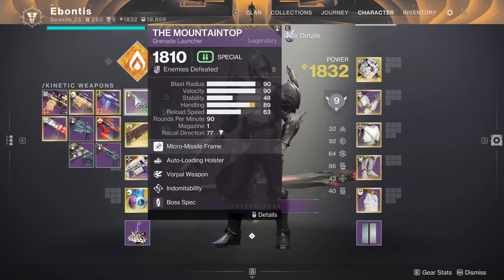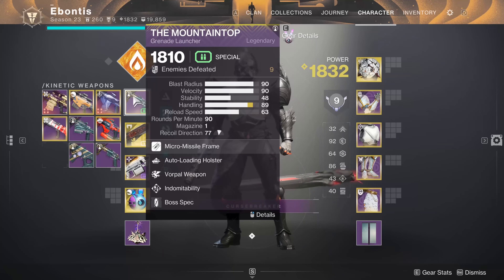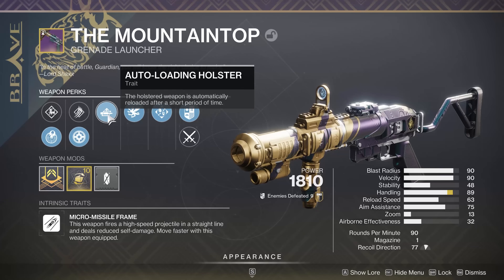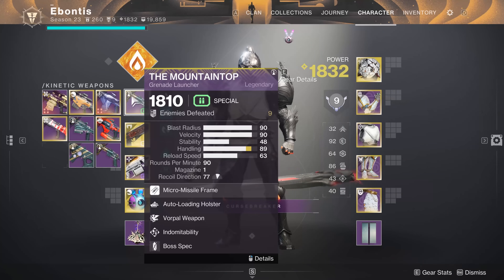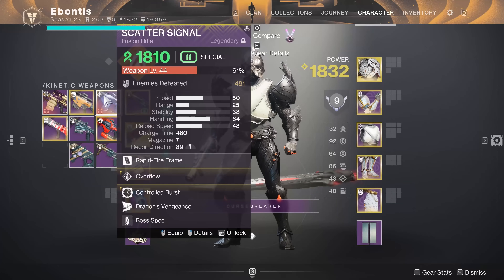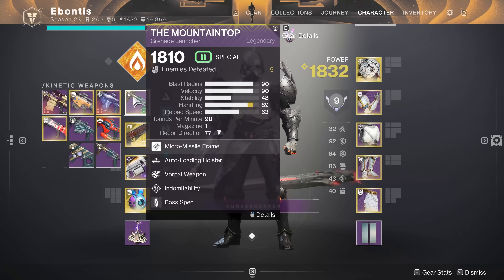Mountaintop actually does some work. You've got Brigs in both the first early section and the boss itself. It's one of those things with special ammo — you'll get a decent amount on the ground. If you can find one with Vorpal, that's a bonus. Auto loading holster is nice. The Brigs don't have crit spots, so trying to hit them with a sniper rifle or getting close with a fusion rifle will probably get you killed. Mountaintop does really do something special here.